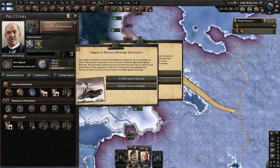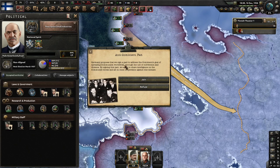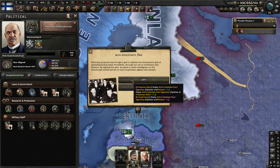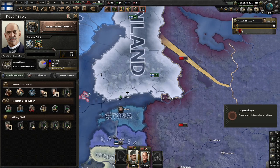The sanctions include ending all resources that can be used for production of war equipment, imposed immediately and remaining in place until Italy ceases hostilities against Ethiopia. Embargo Italy — no more stability, that's nice. Anti-Comintern Pact — Germany proposed we set a pact to address the Comintern's goal of spreading communism worldwide through subversion and violence, sharing intelligence and acting in close cooperation. There are embargoes on a number of nations now.